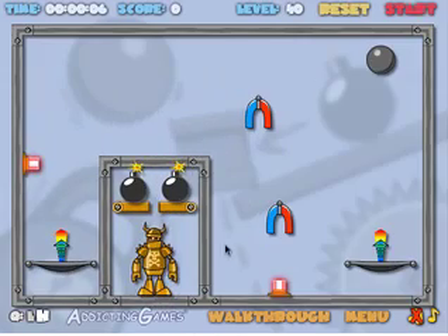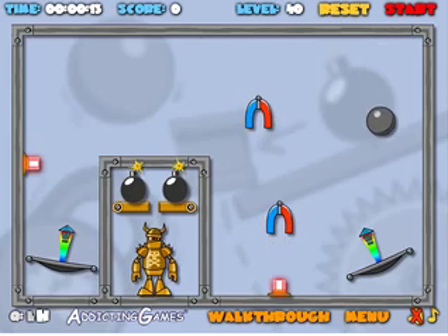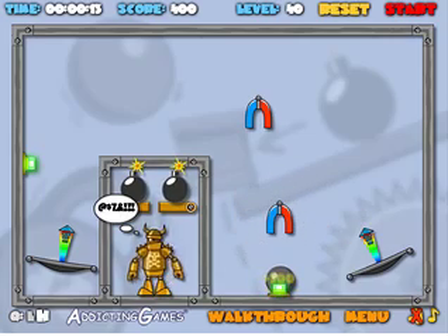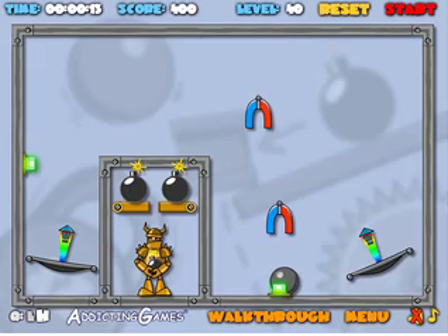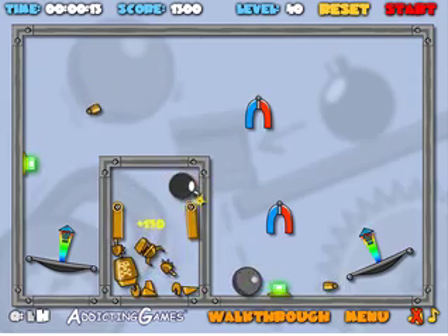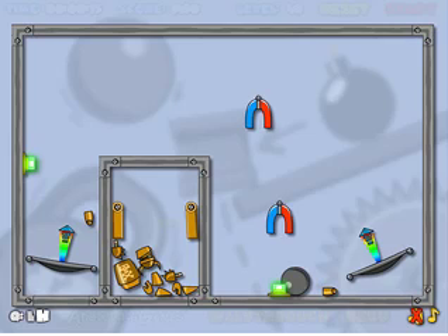All right, here it is — Level 40. Very exciting. The last of the ordinary levels. Skill shot. Looks like LeBron James. The Harlem Goat, swinging in the air. And there you have it. Farewell, robot. That was the levels 20 to 40. We're going to come back and do the bonus levels when we figure them out.